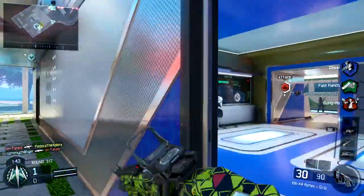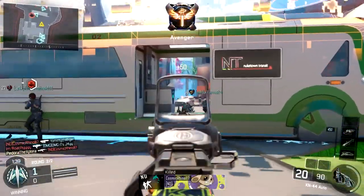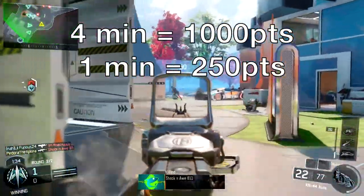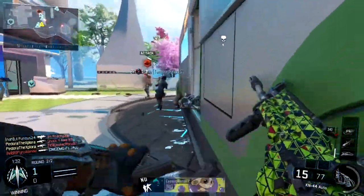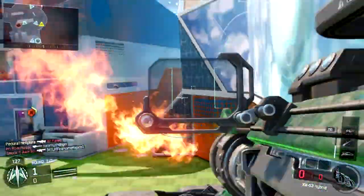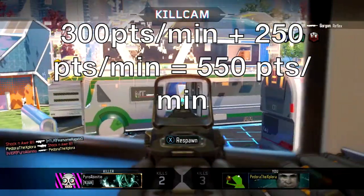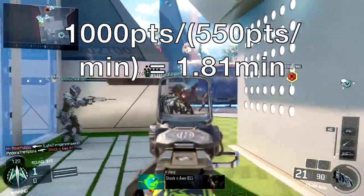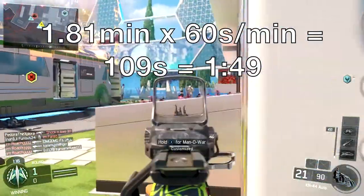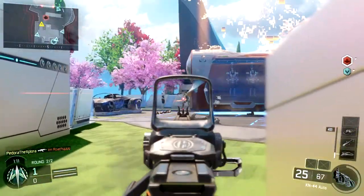To keep going with the Vision Pulse example, since it normally takes 4 minutes to earn, or 1000 score, that means every minute by doing nothing, I'm technically getting 250 points towards my specialist. Assuming I'm a 300 score per minute player, I'm also getting those 300 score every minute. So every minute, I'm really getting 550 score towards my specialist. Since it's 1000 total, if I do 1000 divided by 550, I get about 1.8, which I multiply by 60 seconds, which gets me about 2 minutes to actually earn my specialist in game.